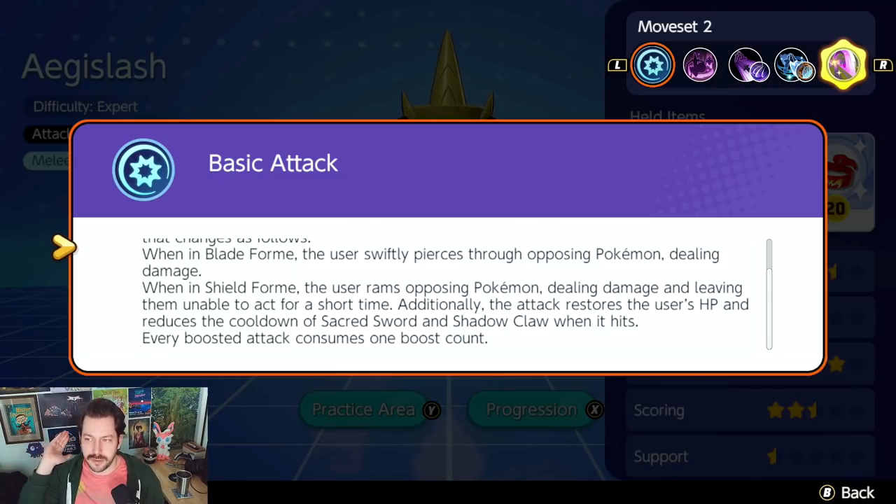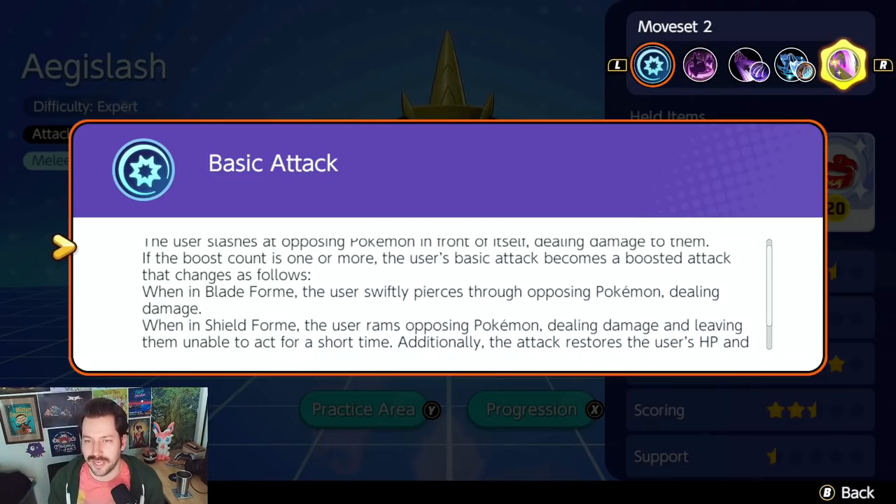When in blade form, you swiftly pierce through opposing Pokemon, dealing damage and hitting multiple Pokemon as you fly through them. When in shield form — which you unlock once you evolve into Aegislash at level seven — you ram the opposing Pokemon, deal some damage, briefly stun them, and restore HP to yourself. You also reduce the cooldown of your blade form move, either Sacred Sword or Shadow Claw, and each boosted attack consumes one boost stack.